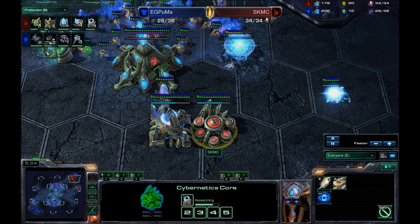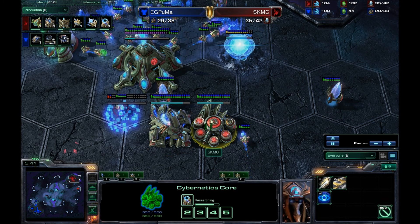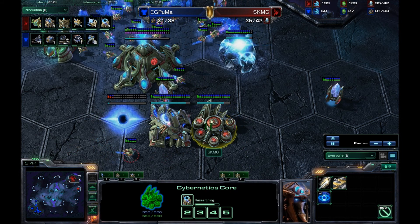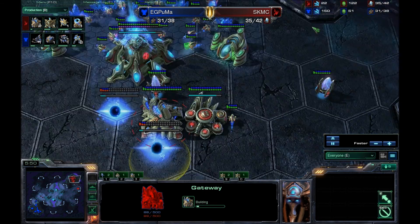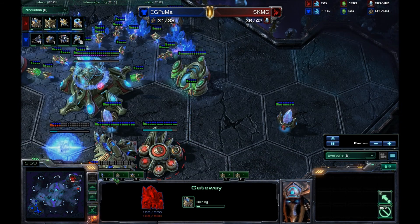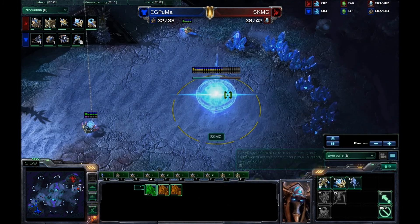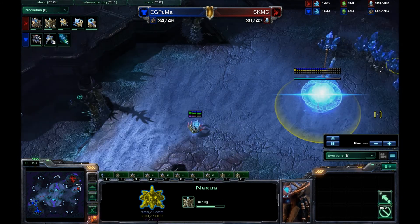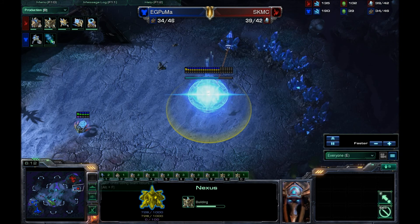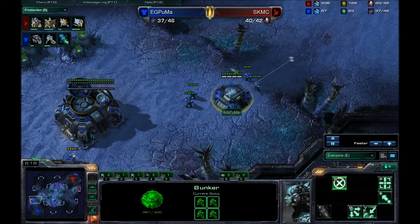Warp gate is almost done. Puma and MC are not using a ton of chrono boost on the cybernetics core. MC is finishing up his third gas and dropping down two more gateways. Are we going to see a fourth for an early push? Okay, he's keeping it to three gateways for now, worrying more about getting up the second nexus, getting out more probes, doing more macro — then possibly one of MC's standard two-base pushes.